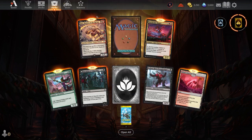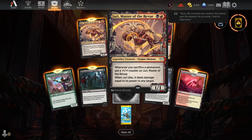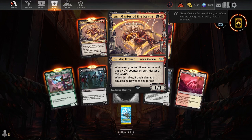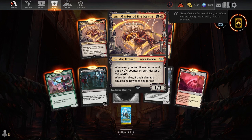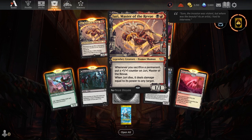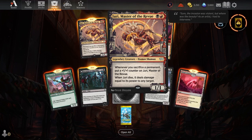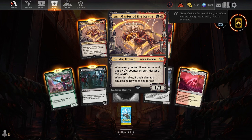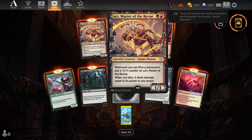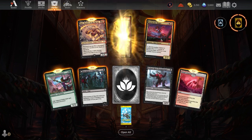We're getting this Stormclaw Rager — you can sacrifice things, put a plus one counter on him, draw cards. Looks like we're gonna have another legendary to play around with. Jury, Master of the Review — whenever you sacrifice a permanent, put a plus one counter on Jury Master of Review. When he dies, he deals damage equal to his power to any target. Very nice.